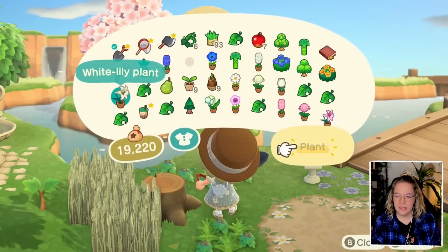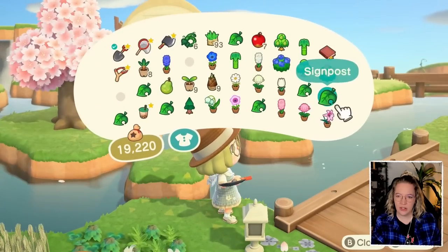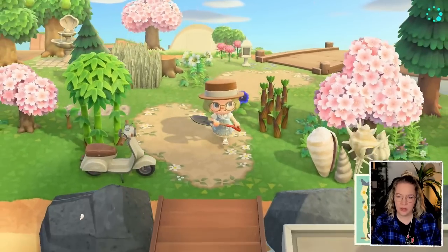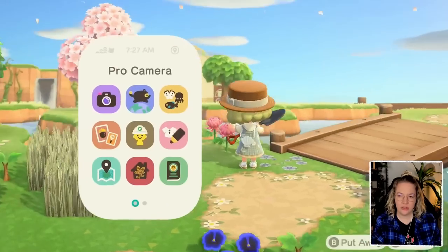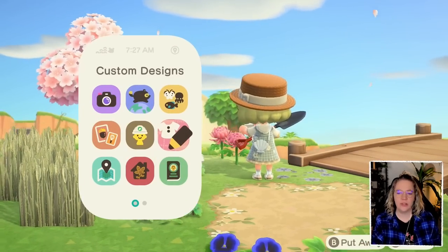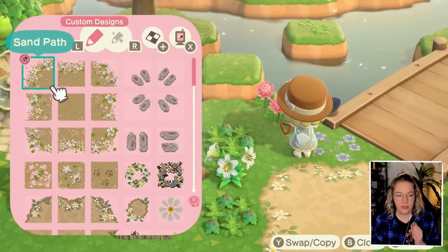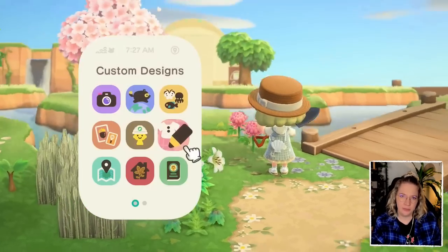Maybe a white lily here, and then behind the garden lantern we'll put a pink mum. I always try not to make the flowers look too repetitive - where the blue pansy is, I wouldn't also put a pink one in the same line, and I wouldn't put another mum flower either. It's just so it's not too much the same.